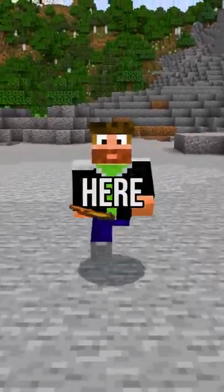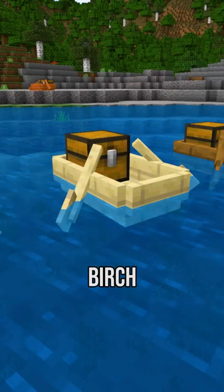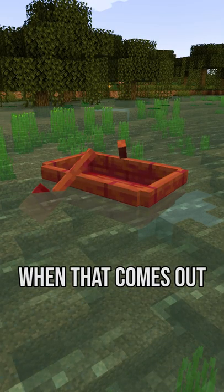The Minecraft chest boat is finally here. It comes in six different flavors: oak, spruce, birch, jungle, acacia, and dark oak. We'll likely also get a mangrove variant when that update comes out.